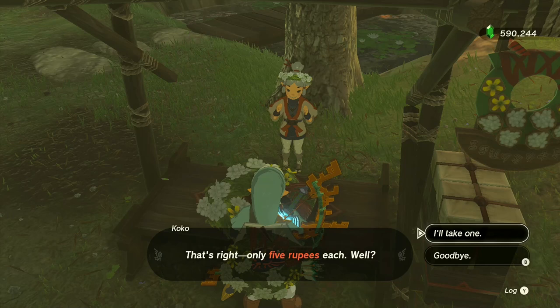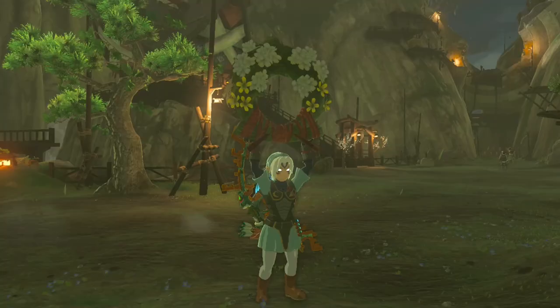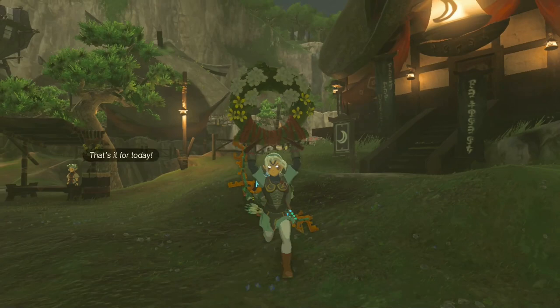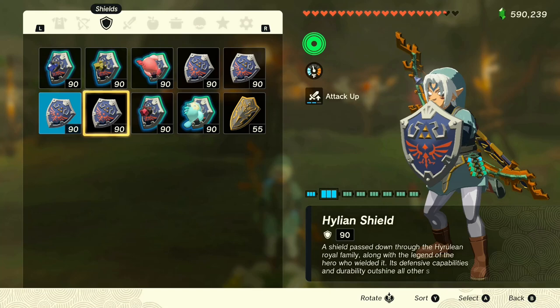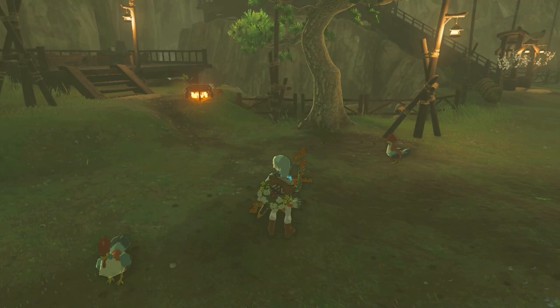When you buy one of these ring garlands, there's something very different about this item — it doesn't go into your inventory. To carry it where it needs to go, put the ring garland down, go into your inventory, select a shield that has nothing fused on it, and fuse the ring garland to your shield. Hit L2 to fuse it and now you can carry this wherever you need to go.